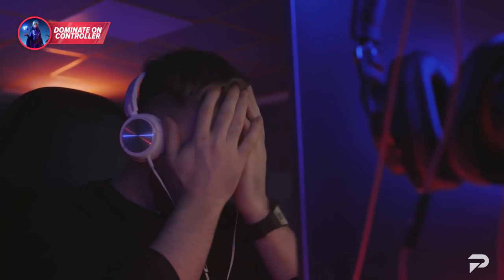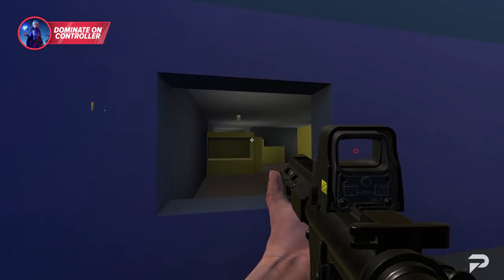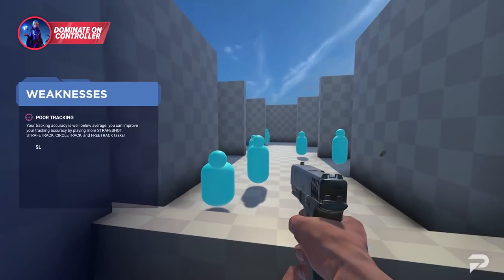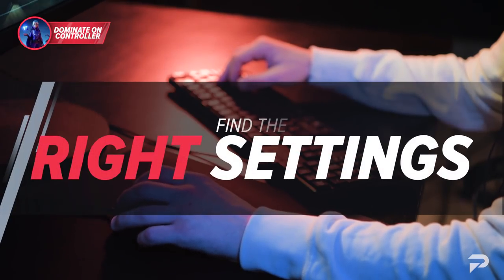Do you feel like you're missing way more of your shots than you should be? It sounds like you need Aim Labs. This free-to-use program will help you improve your aim no matter what game you play, and will even give you detailed feedback to track your progress and identify the areas you need to improve the most. Click the link down in the description right now to improve for free.